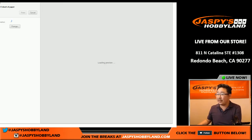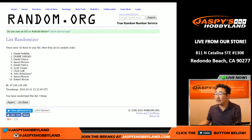There's the order right there. So Daniel Pelletier, you have pack one. Dwayne and then Daniel, you have packs three and five. Aaron with pack four. Scott, Clyde, John, Aaron, Robert, et cetera.